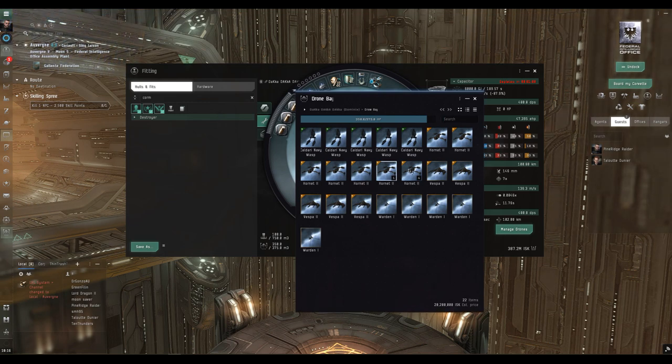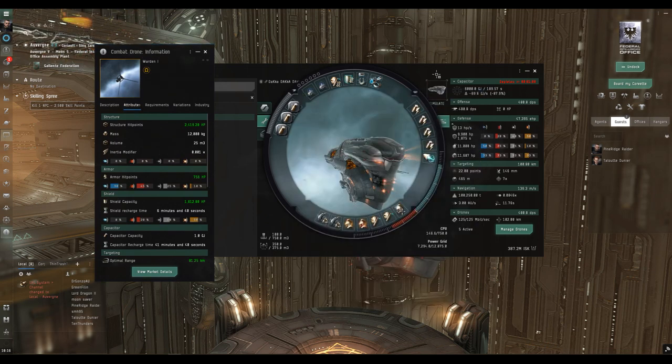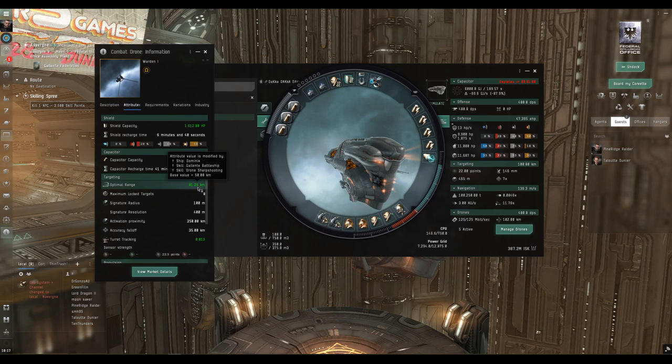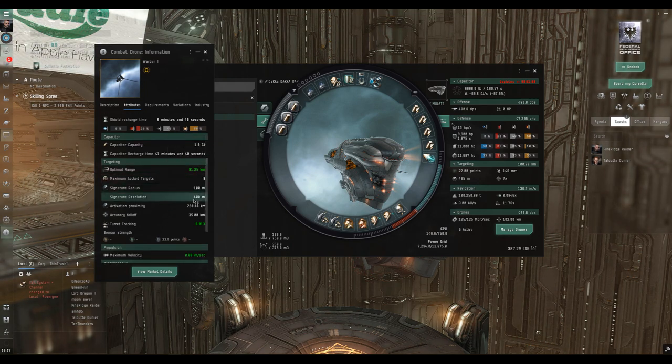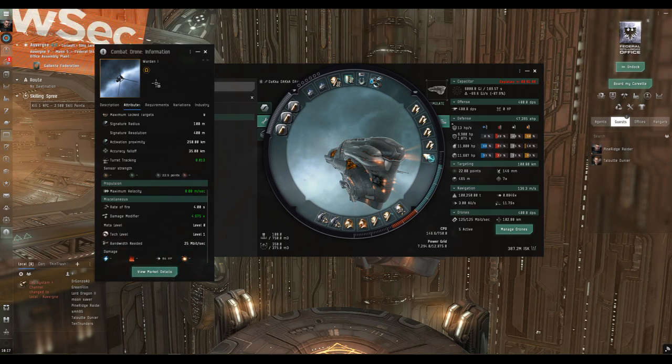What I love about this ship is its huge drone bay. We've got light drones, medium drones, heavy drones, and here we have the Wardens — the sentry drones. Sentry drones are stationary: you deploy them, they stay where you put them and shoot. They are quite long-range weapon systems. The Wardens have an optimal of 81.25 kilometers, modified by the hull bonus, battleship skill bonus, and drone sharpshoting, giving an effective range of about 100 kilometers.